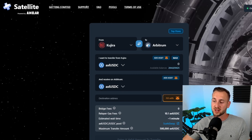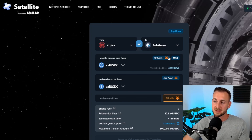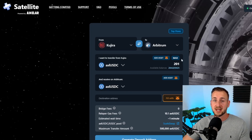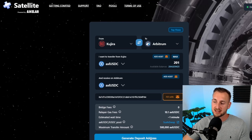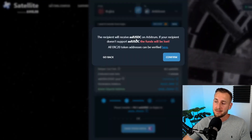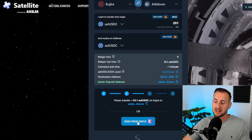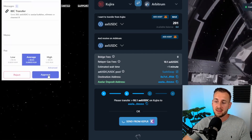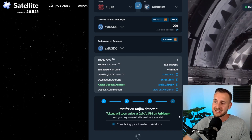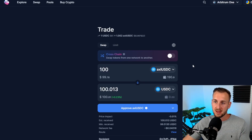With my Keplr wallet for Kuji logged in and MetaMask connected, I'm sending just over $200. I fill the destination address using the connected wallet button, then click 'generate deposit address.' A pop-up confirms my MetaMask will receive Axelar USDC on Arbitrum. I click confirm, then 'send from Keplr' to initiate the transaction, approving it in Keplr. The status updates to 'transfer on its way — Kuji detected,' and the transaction takes roughly one minute to confirm.